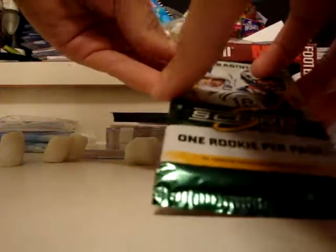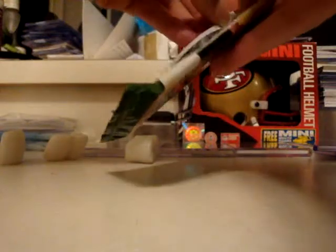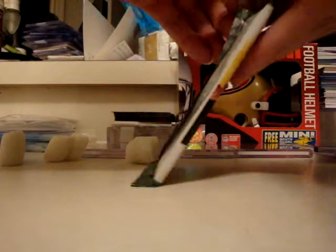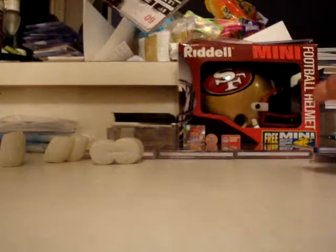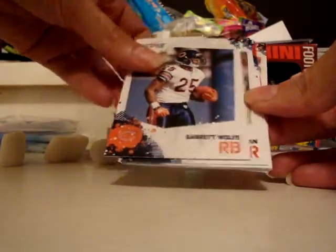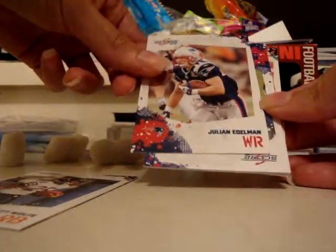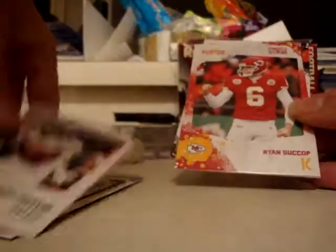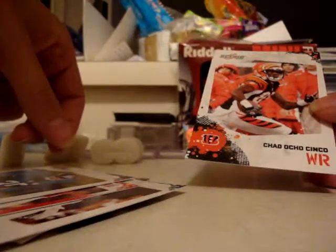I don't do football, so I'll let my girlfriend do it. You buy a pack of that and you get into his group break, so I guess he shipped the pack. What we got? Garrett Wolfe, Julian Edelman, Hakeem Nix, Jeremy Macklin, Ryan Suckup, Chad Jones, and Chad Ojo-Tinko. Put that Macklin in that pack.